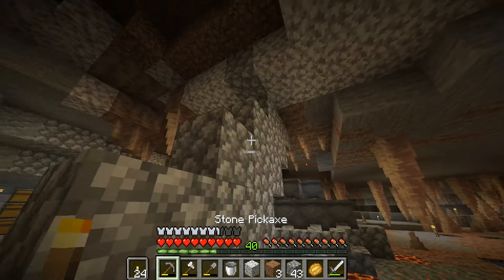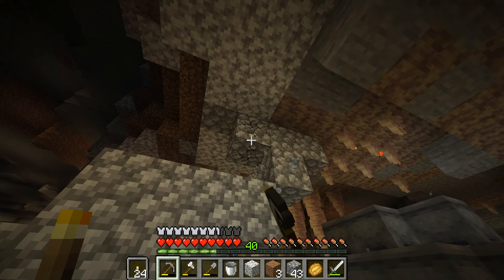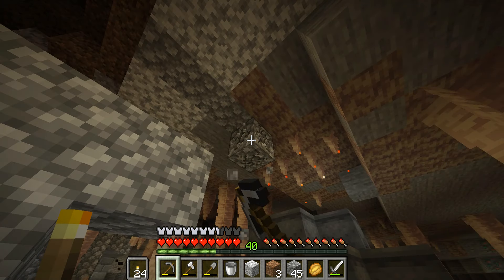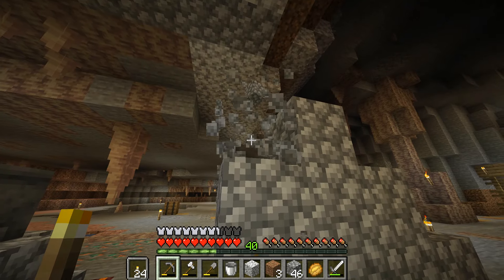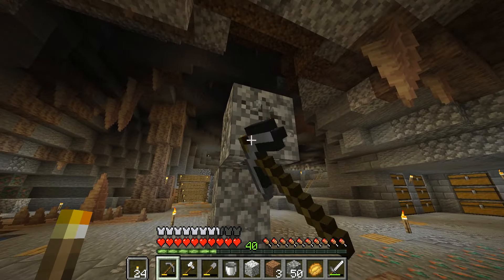And just like that, it's like we were never there — even though there's cobblestone in the middle of a diorite patch. But again, it's not supposed to be perfect. We're adding character to this area; it's supposed to look all messy and used. Anyways, that's that.